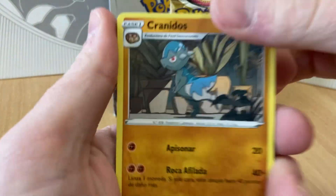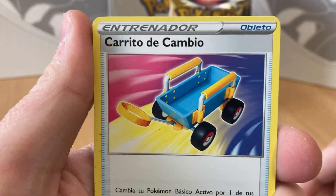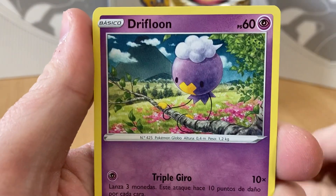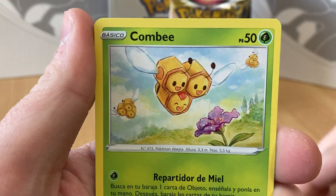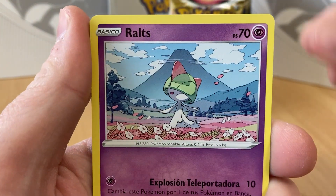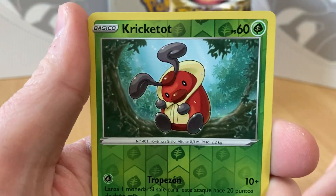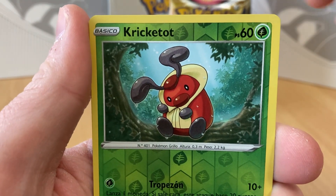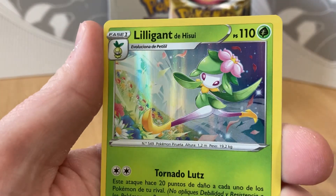We got Cranidos, very nice. Gold up — give you a nice good view if you feel like pausing it. Sudowoodo, Kombi, Raltz, Nikit, and the reverse is Krikatot. Very cool. And the rare — Liligant, very nice holo.